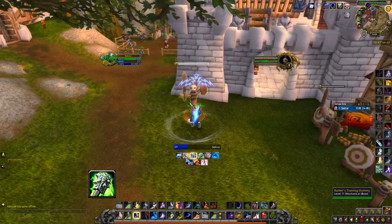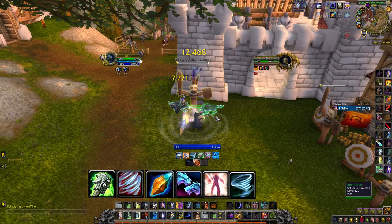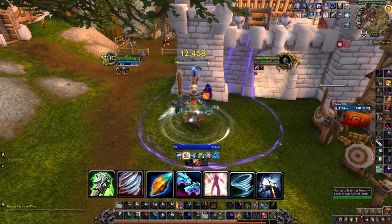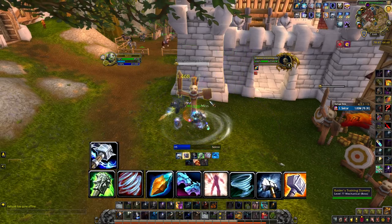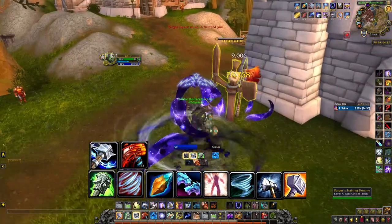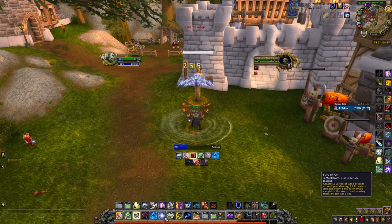The rotation starts with one Rockbiter, then activate Fury of Air, then pop Guardian of Azeroth, Feral Spirits, and Ascendance together — pumping Wind Strike as long as you have it. When it goes on cooldown, use Frostbrand to re-enchant, then Flametongue to get both weapons enchanted. Then pump Wind Strike until the end. Use Lava Lash whenever Stormstrike is on cooldown.